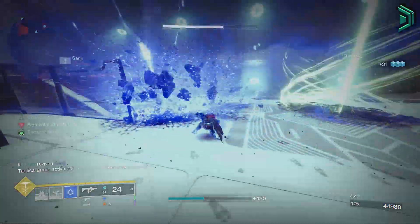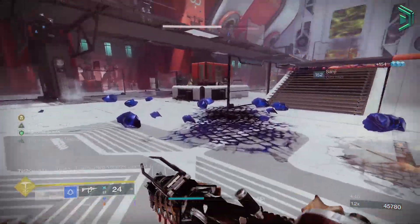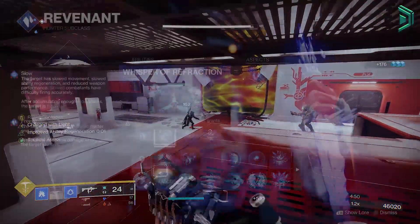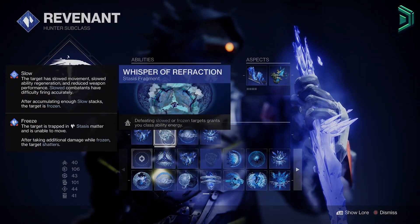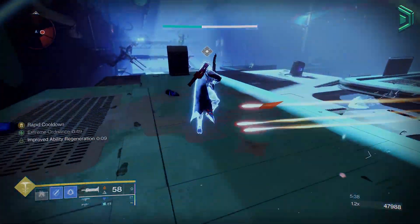In simple terms, you're using one stack of charge of light by throwing your grenade at enemies, then shattering it which creates more shards and gives you more charge of light stacks, so you have it on a loop just like that. Some of our fragments like Whisper of Refraction are going to help our other abilities, which means we'll have all our other abilities back quicker than we usually would too.